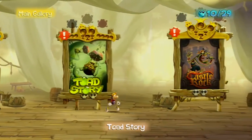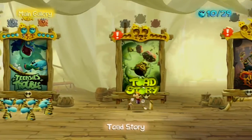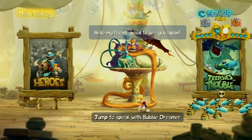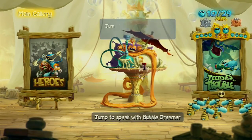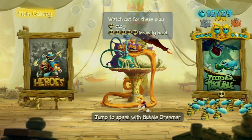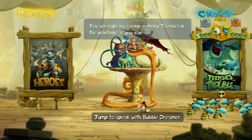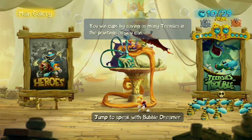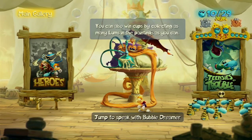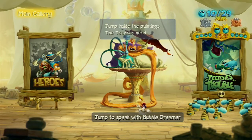And that is the Bubble Dreamer — that big blob right there. There are two other levels: Toe Story and Castle Rock. We'll get to this guy. He's just rocking out, having fun. He's smoking his coca — I still can't get over the fact that this is Polokus, the guy from Rayman 2. Man, look at that beard. You can change his dialogue by jumping, which is why I'm wasting time doing this.